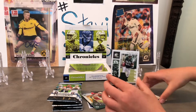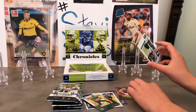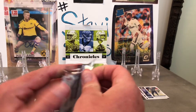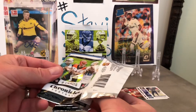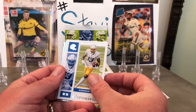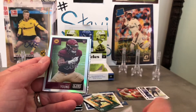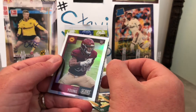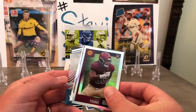All right, sleeve up and put any good ones on the stand. Only six packs — wish there were more. We're looking for Herbert, Tua, or Burrow. Oh, we got something — it looks like a Chase Young hiding under there. We got a silver Score Chase Young rookie card. That's a good card, except it looks like there's a little scratch on it. Thanks, Panini.